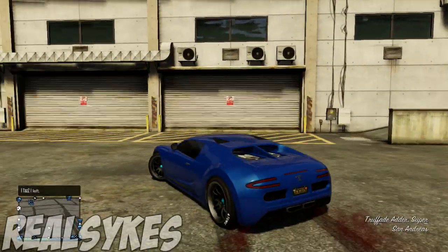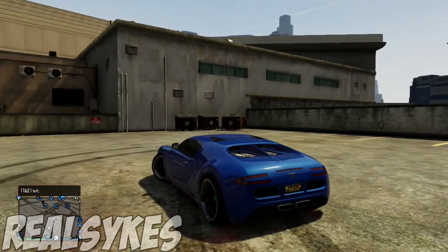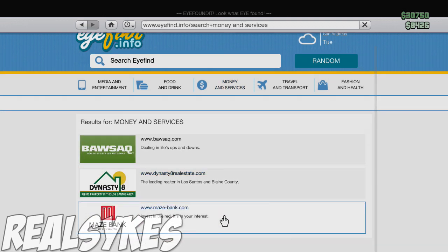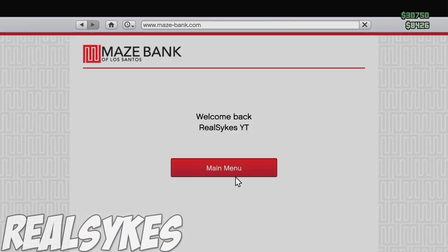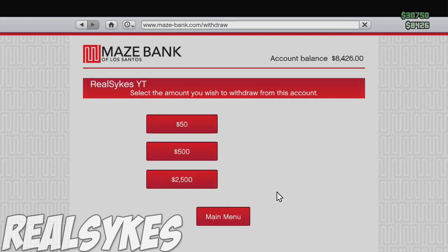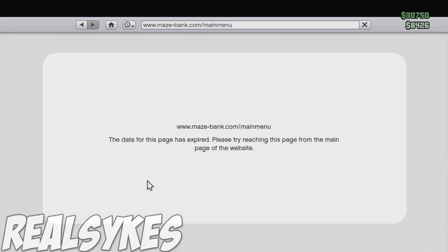Alrighty everybody, welcome back. Now guys, what you want to do is head into a GTA Online session, go to the internet tab via your phone, go to Money and Services, click MazeBank.com, click Main Menu, then Withdrawal, and withdraw all of your money out of your bank account.